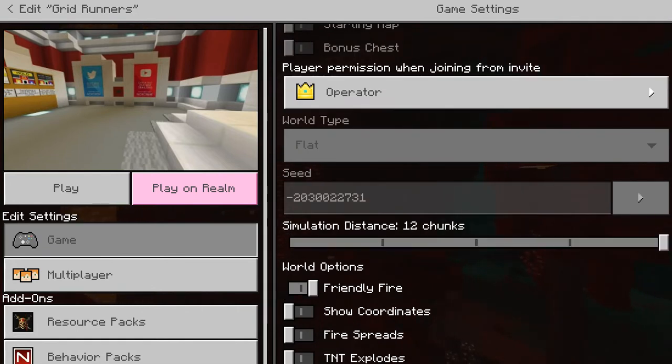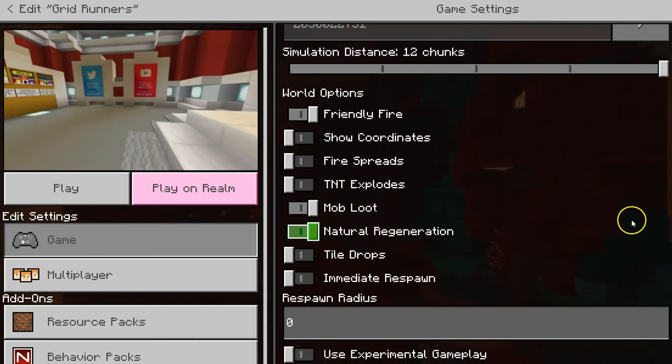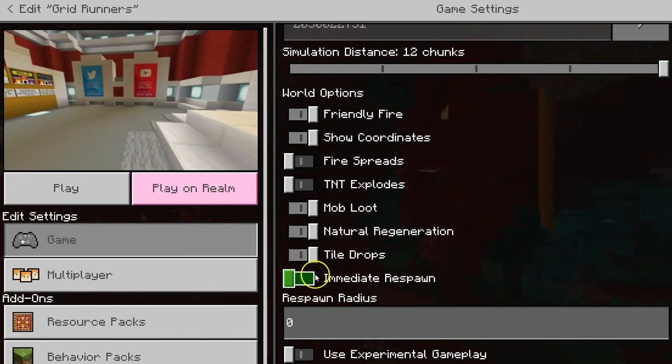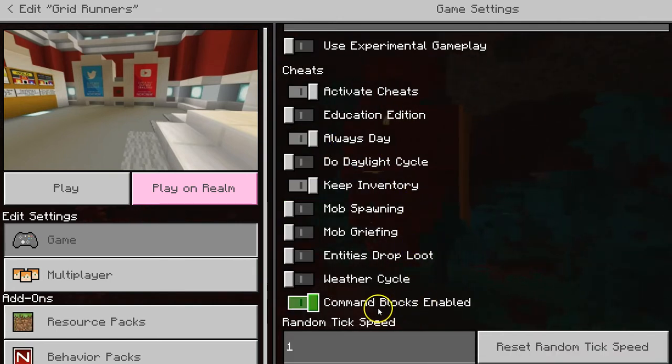Now I can go to simulation distance 12 chunks, which is much better visually. I want show coordinates. I do want tile drops. I do want immediate respawn. I do want always day, and for now I do not want command blocks enabled.